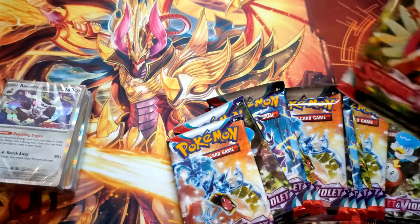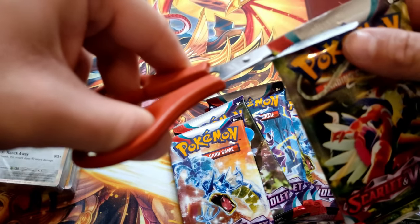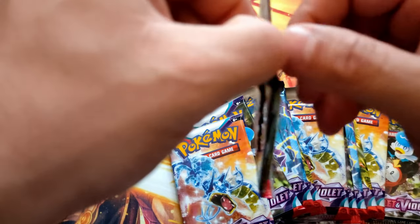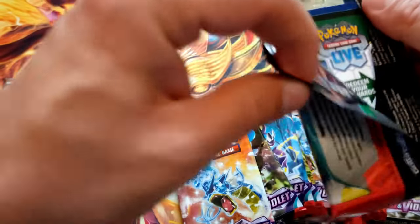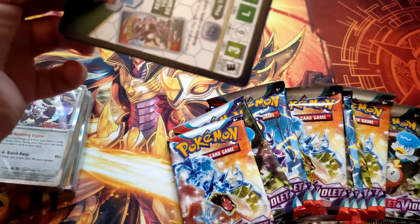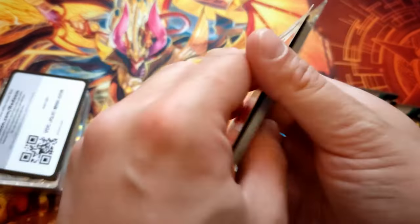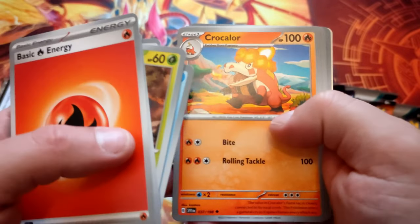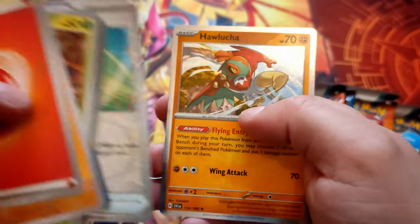Let's get going to see if we can pull Miriam from this. Let's cut it very carefully. First pack: basic energy, potion, Buizel, Bulimod, and Shumish. Purgable Holand.